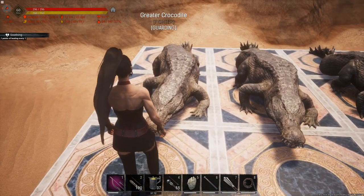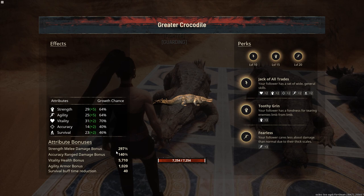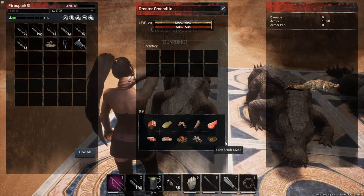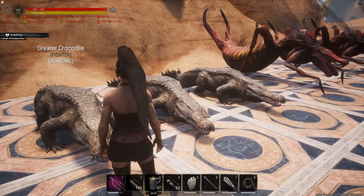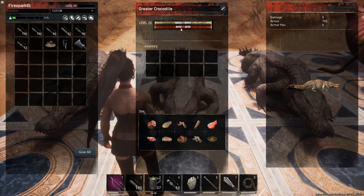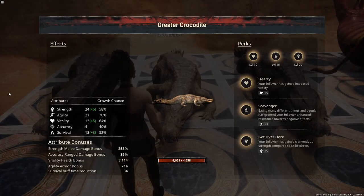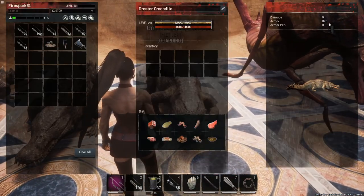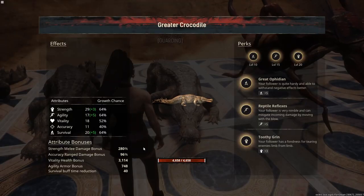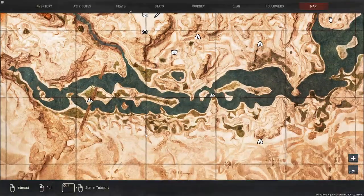We're going to start off with greater crocodiles. Greater crocodiles are super strong. Looking at the stats: 7,254 HP, bonus melee damage of 297 — hits like a truck — and 1,098 armor, which is about 80 to 90 percent damage reduction. These things are total beasts. Not all will roll great stats; one had 4,658 HP and lower armor, but still decent. Another showed 280 damage — really good damage.